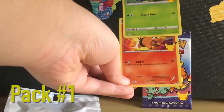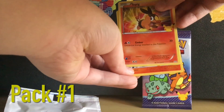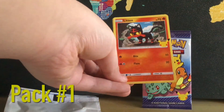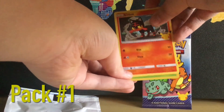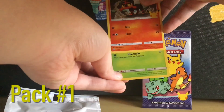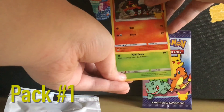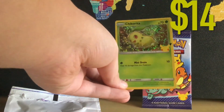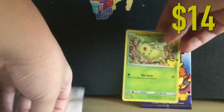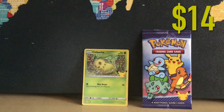Next one is a Charmander. Oh, it's another Tepig. This one's got a Charmander - not too bad. And our hollow is a grass type. Is it another Snivy? Yes, Snivy again. Oh - a hollow Chikorita! Hollow Chikorita right there.